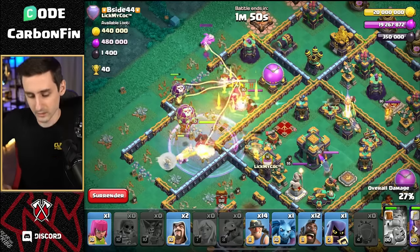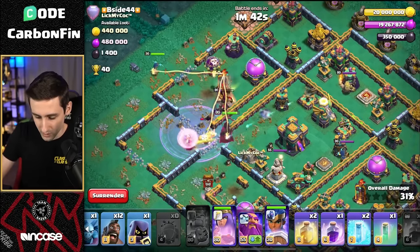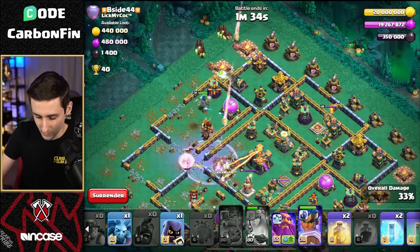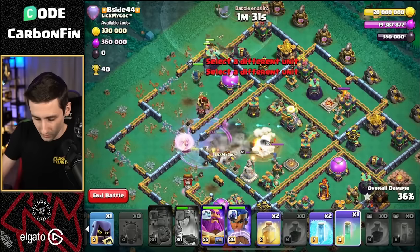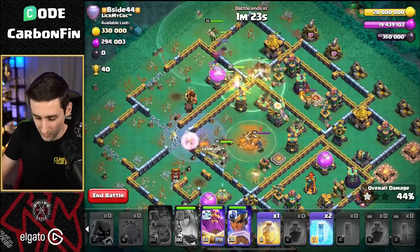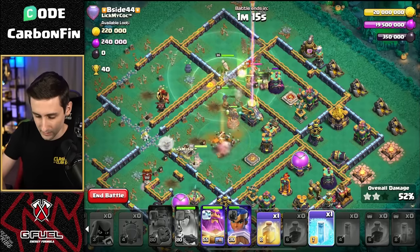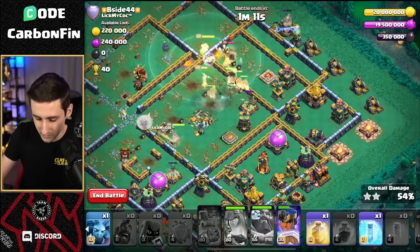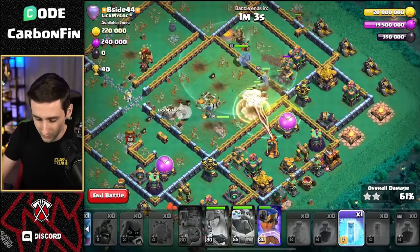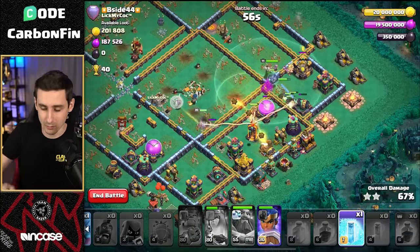Let's super wall break this scattershot to try to give the queen access in towards the core and the town hall. The multi-target inferno doesn't go down, so we're going to drop the royal champ to help try to grab that, then continue this queen charging in. We'll drop the hybrid through there. The queen's ability has to go off — let's drop that. It's going to make the queen invisible through here. She's invisible, hybrid's pushing its way through. Let's drop a heal through here and a headhunter. Let's freeze the enemy RC through that queen and pop the warden tome to protect them through that eagle as we're pushing around.